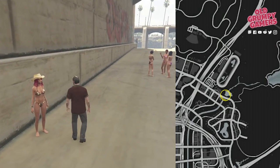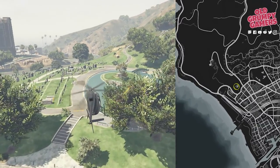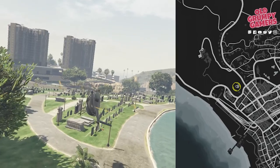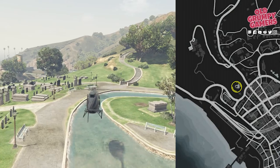Sometimes it's worth taking a moment to enjoy the scenery. Then we're off to the artificial lake in the cemetery — there's a little island in the middle with what looks like a small crypt, and you'll find the letter scrap next to that.